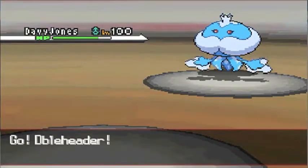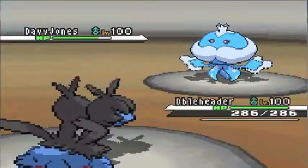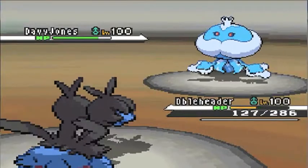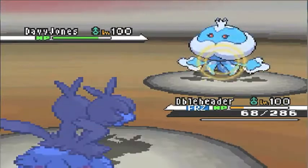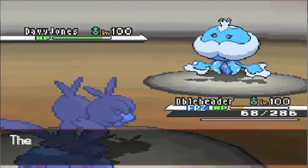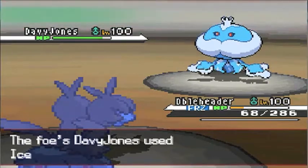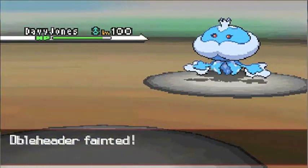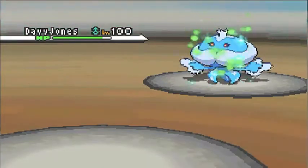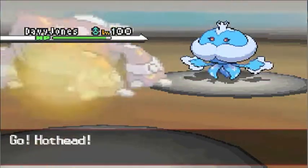Sadly, he predicts that. He goes for the Ice Beam, going to do a huge chunk to my guy. I've got a Scarfed Hustle Crunch — I can outspeed this guy. But he freezes my poor little Zwellus, my doubleheader. I really wanted to one-hit KO this guy with a Hustle, Stab, super effective Crunch. He has decent attack — 85 base attack. With Hustle it increases it by 1.5, that's like 43 extra, so over 120 attack, plus Stab, plus super effective. So it wasn't a huge chunk. Sadly, I can't get it off.